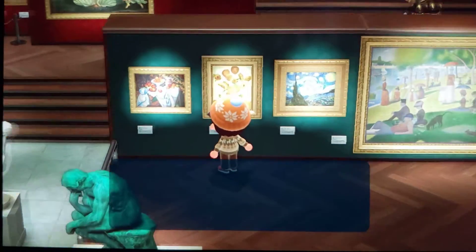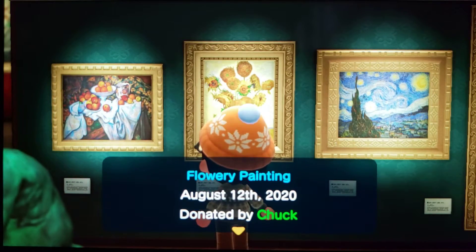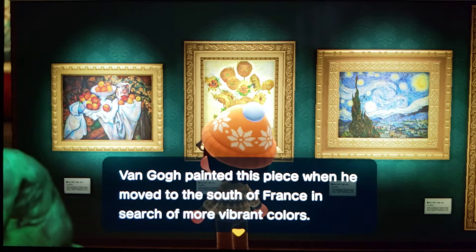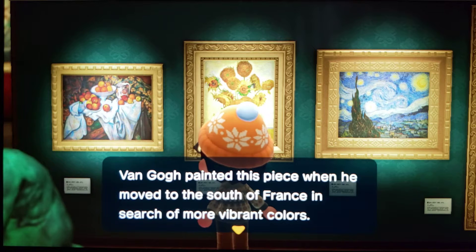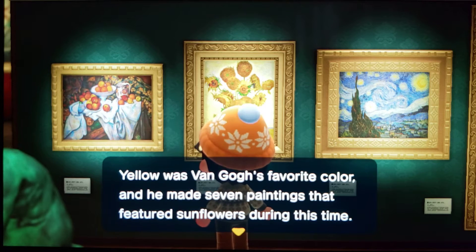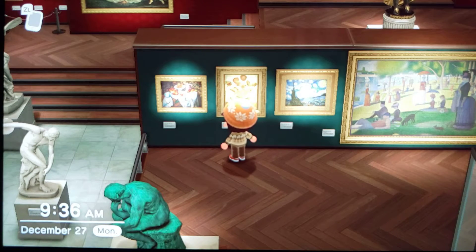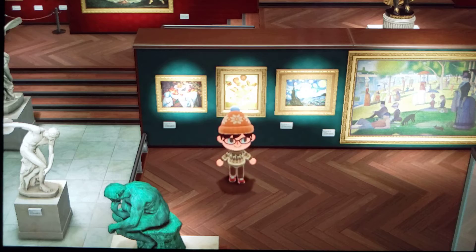This painting here is my absolute favorite by Van Gogh — it's a flowery painting. It's called Sunflowers from Vincent Van Gogh, circa 1888, oil on canvas. Van Gogh painted this piece when he moved to the south of France in search of more vibrant colors. Yellow was Van Gogh's favorite color and he made seven paintings that featured sunflowers during this time. I actually have this piece of artwork at my house in the back room with the orange retro wallpaper. I really like the painting — it's really cool.